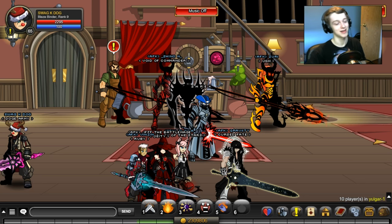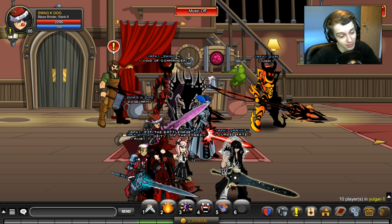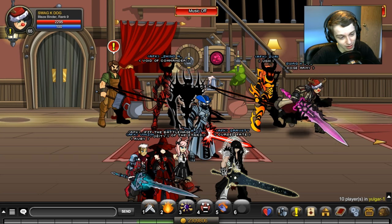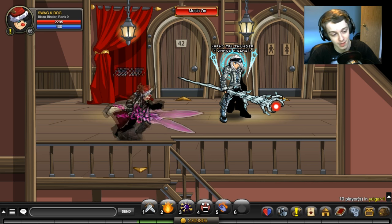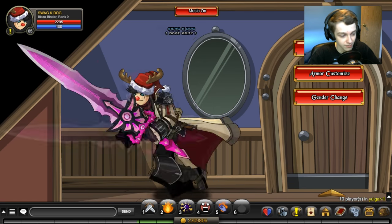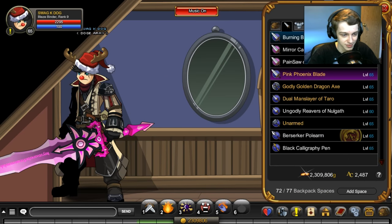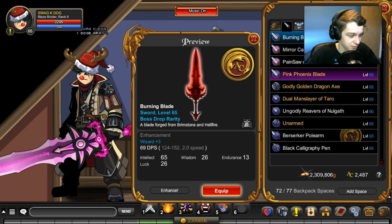Welcome back to another video guys, my name is Corey and this is my character in Vinci Quest World. I thought I'd do a preview of my character, all the gear I have on my person and in my bank. The bank preview will be at the end, after I show all the personal gear. Starting off with blades.